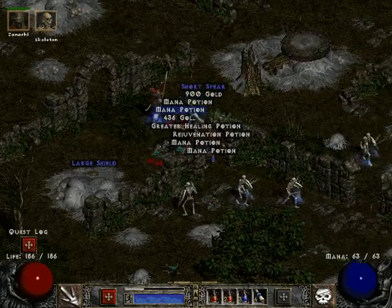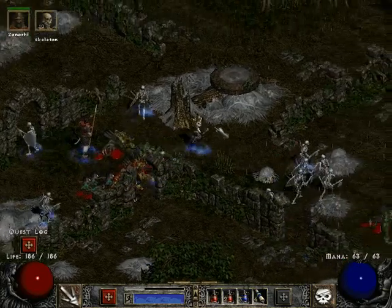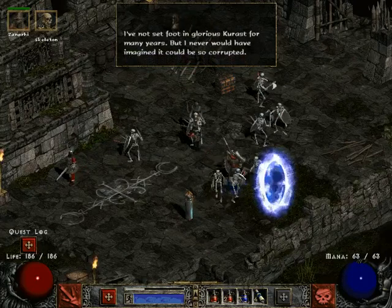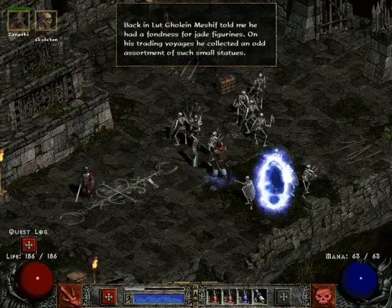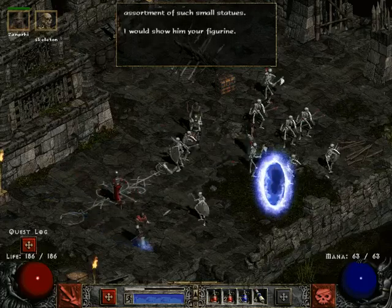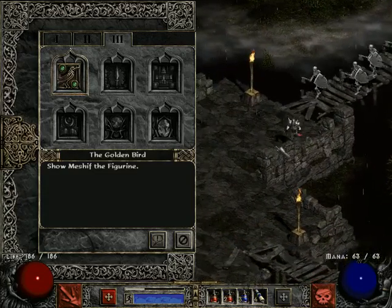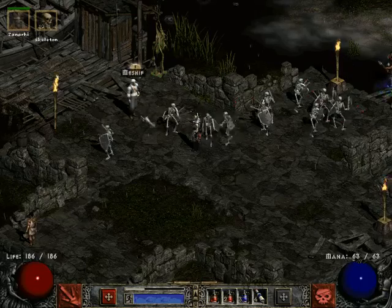We finally found an elite mob — a worthless statue. Perhaps I can trade this for something better. 'The chief told me he had a fondness for jade figurines — on his trading voyages he collected an odd assortment of such small statues. I would show him your figurine.' Yes — killing our first elite in Act 3, or at least the first one that spawns, will drop a figurine. This little thing makes the same noise as the Horadric Cube.